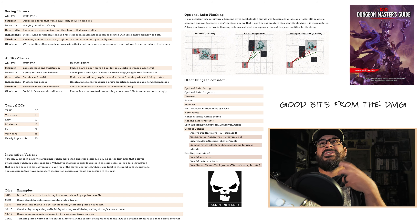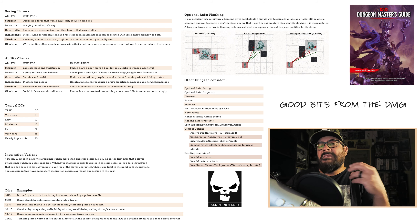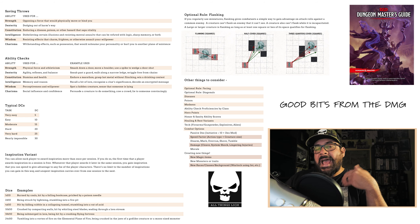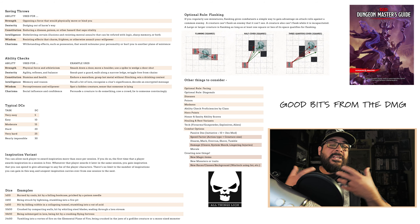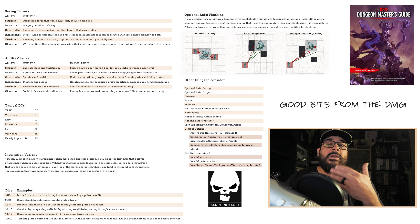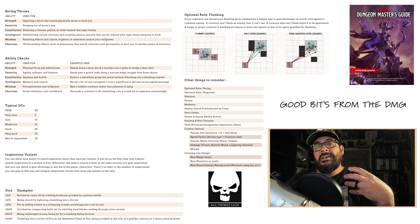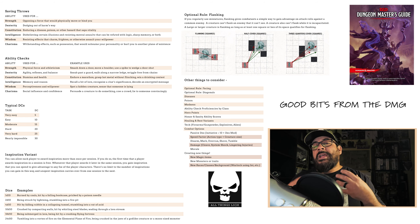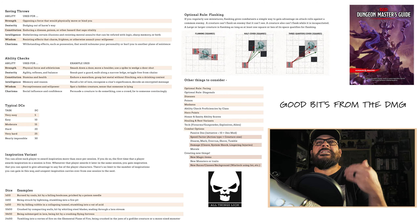The DMG shows how you can use saving throws and what abilities are used for what. Anytime you have an opposing force that would physically move or bind you — even if it's not neatly listed in a stat block — you can throw this at your players and simply ask them to make a Strength saving throw. If they need to dodge out of harm's way, as with a fireball or environmental stuff, they make a Dexterity check. Enduring a disease, a poison, or other hazard that saps vitality could be a Constitution save.